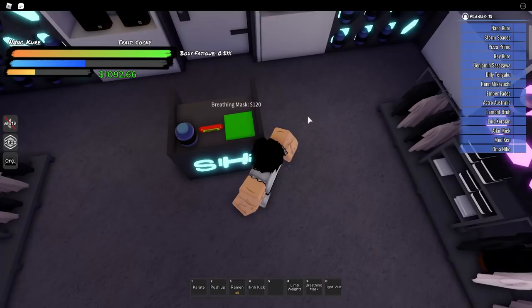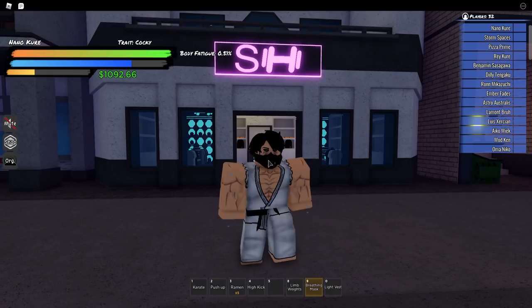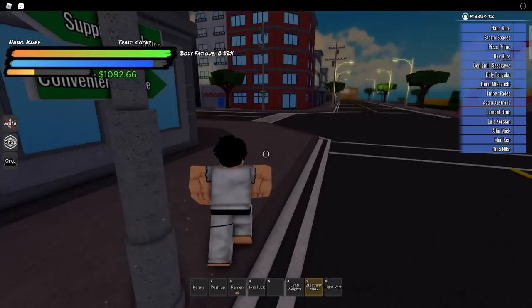When you're in this building, buy a breathing mask — this is very important. A breathing mask will make sure that you train your stamina at all times. When you're sweating and regenerating your stamina, that means you're training your stamina. It only adds up a little at a time, but it adds up over time. You definitely want to have a breathing mask with anything you do in this game.